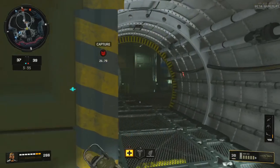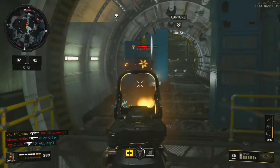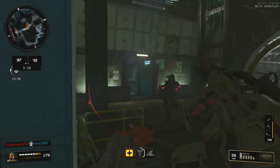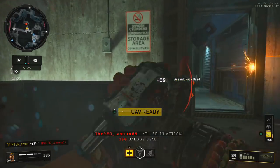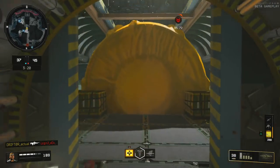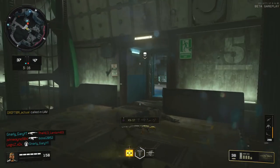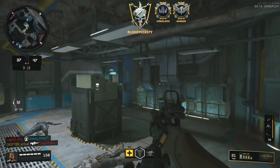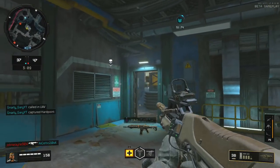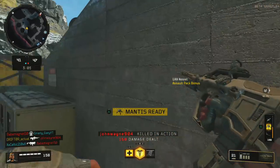Tip number two: you should use AP rounds as much as possible. AP stands for Armor Penetrating, and it does just that — it chews through armor faster and destroys the armor so they can't regenerate it in any capacity. Armored users are everywhere and they're super annoying. That's probably my number one frustration with the game, and if you look at Reddit or Twitter, that's pretty much what everybody is complaining about. No matter what, people are going to use armor, so you need to be prepared to kill them. Just use AP rounds one — AP rounds two doesn't help chew through armor faster, that's just FMJ.